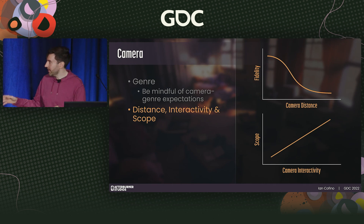There are tons of examples that do the complete opposite successfully. But in general, the closer and more interactive your camera is, the higher the scope is going to be.